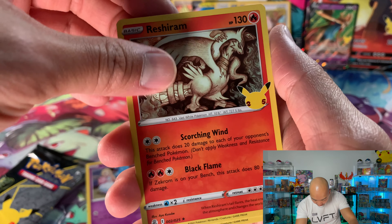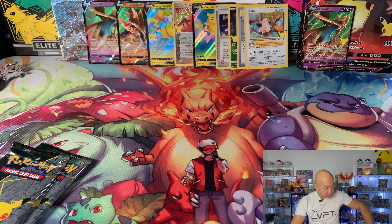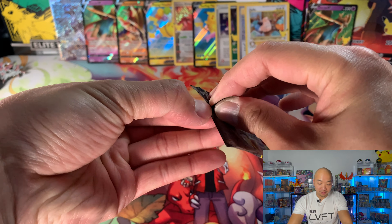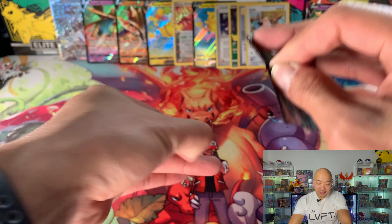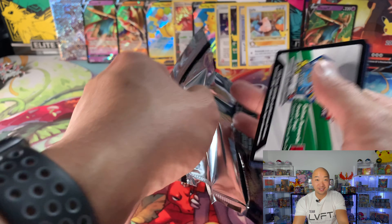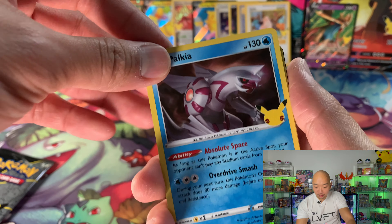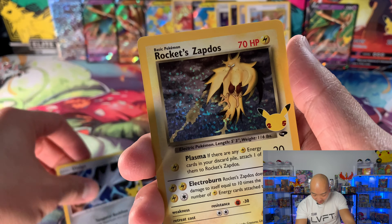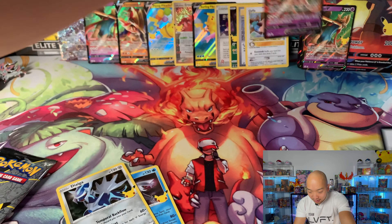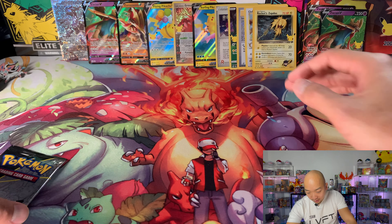Next pack we got Cosmo, Reshiram, Xerneas, and Seagaleo. Last two packs guys from our four boxes - we need some nice ones. We added definitely to the subset, getting close there. We haven't pulled the Oberon, the Rayquaza, or the Charizard yet, but we've added some ones I haven't seen a lot of people pull - like that Cleffa. We still got more to pull, more boxes coming, ETBs and everything. Rocket's Zapdos! Love that Rocket's Zapdos, and another Zacian - sweet. I'm pulling up those Zacians like crazy. Love that Rocket's Zapdos.